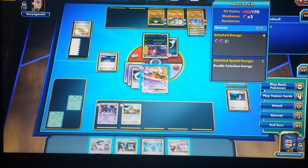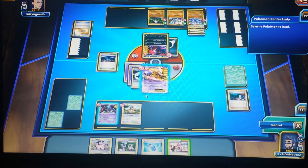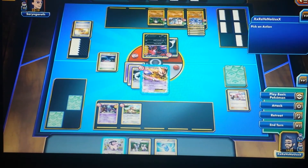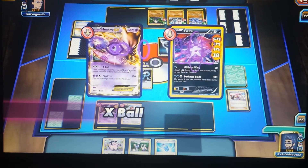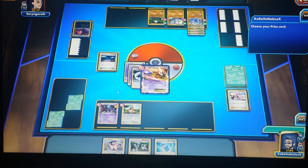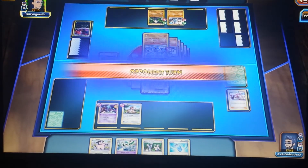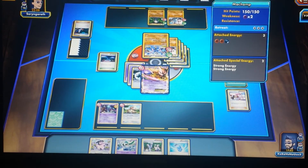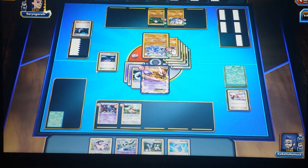Mewtwo has 140 HP left so I want Mewtwo at full health. I'm going to use Pokemon Center Lady to heal Mewtwo and then go for another X-Ball, which does 100 damage and knocks out that Yveltal. I drew a Gallade. He now puts out Machamp — it has tons of energy on it and is getting boosts from special energy cards, doing 20 more damage on attacks. That's not good for me at all.